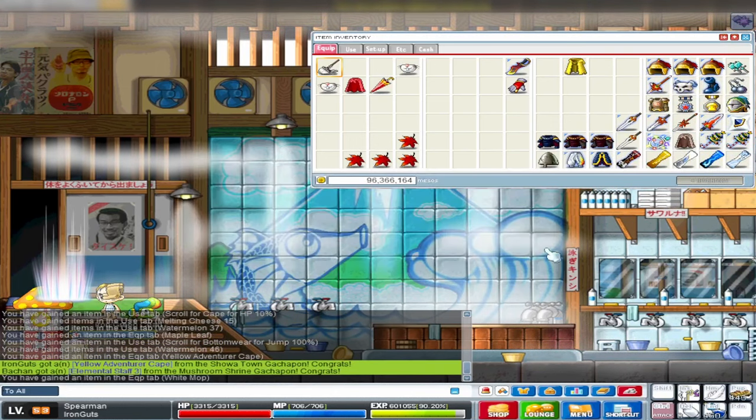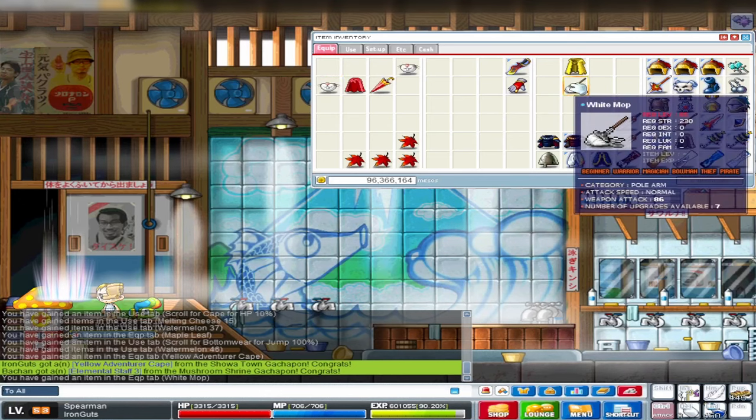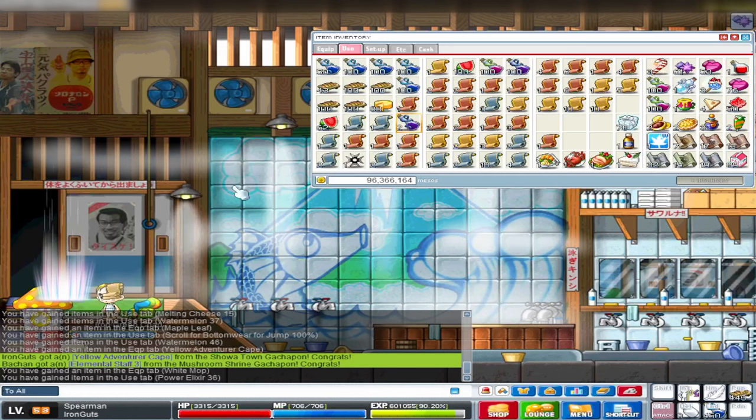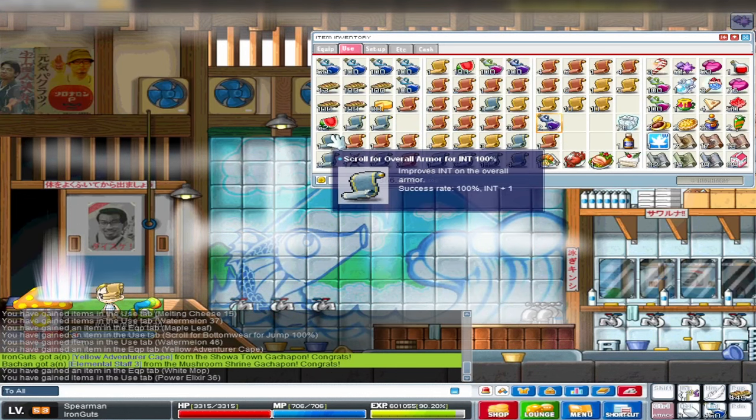Yellow adventurer's cape - this is actually one of the items that's kind of useful for us because it has eight upgrade slots. We could make a pretty nice cape out of this. I'm only gonna start scrolling this once I have all the scrolls I need, like some dex for cape and maybe some strength for cape. This is actually quite useful for our journey. A white mob - it's a level 65 polearm with normal attack speed. I'll save this as well, just to be able to equip it.